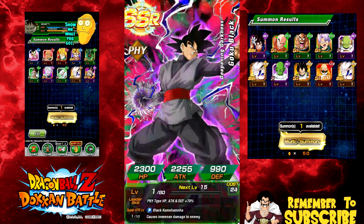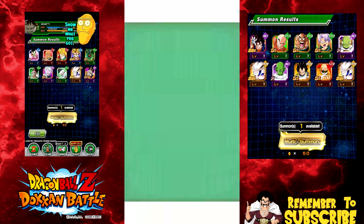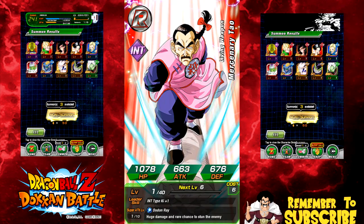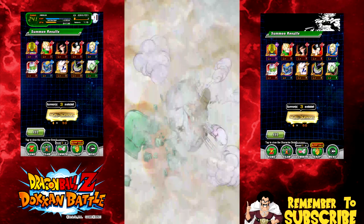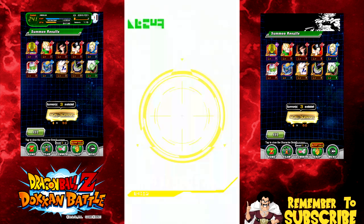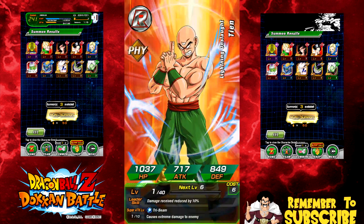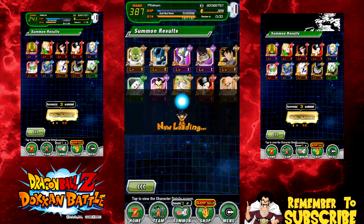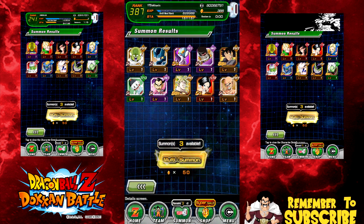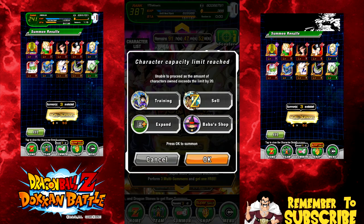Oh no, not another Goku Black — oh man, Goku Black and Chiaotzu — what amazing pulls. I literally already have every single card on here. And a Broly — I have so many of him right now I don't even know why I'm keeping him. I don't even think there's going to be another Legendary Super Saiyan Broly. Those two SSRs I'm pretty much going to fodder — I kind of feel bad saying that, but that's what's going to happen. Let's go ahead and jump into the Omega banner now.